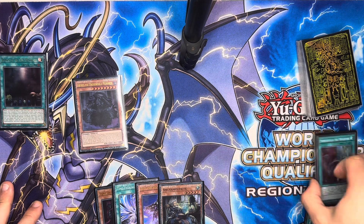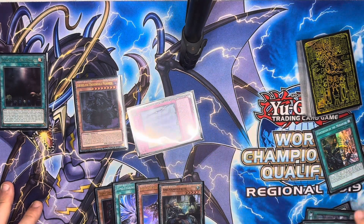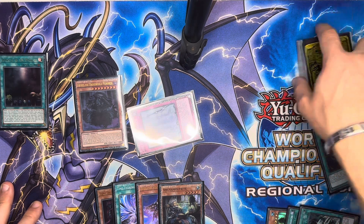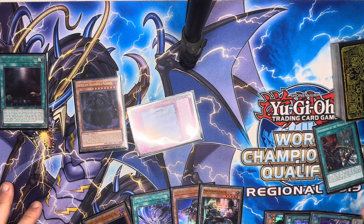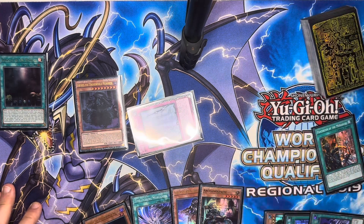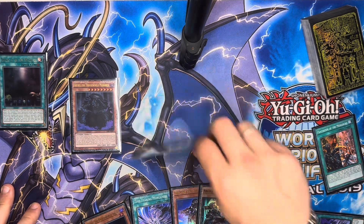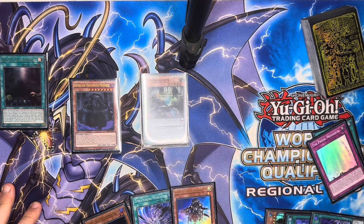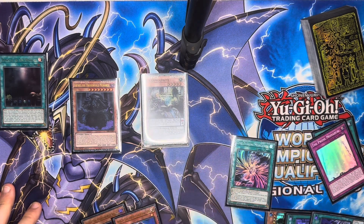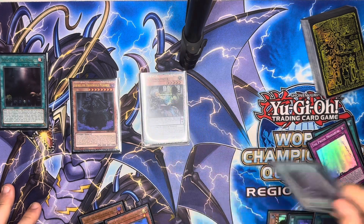We use Prime Monarch to summon by banishing Storm Forth — this may seem like a weird play but it can basically protect us from Nibiru. Now we tribute summon Antrum Fright — pretty nice. Now we activate Time Tearing Morganite. You have to activate it and then normal summon, so we can't have hand traps — but big whoop, we don't play any. Now we get two draws every draw phase and we have the extra deck lock.